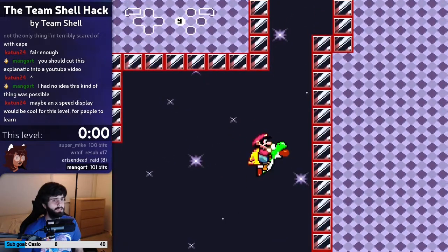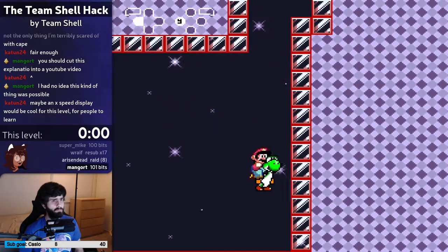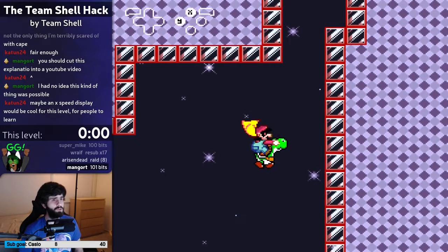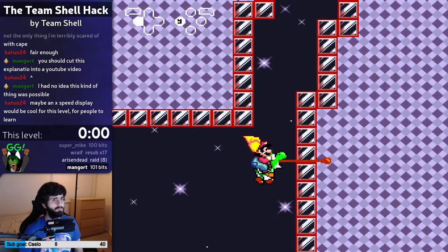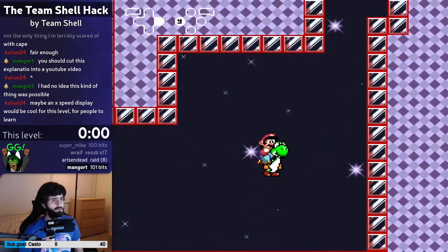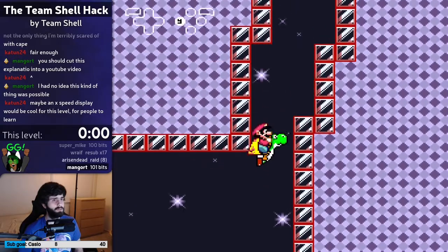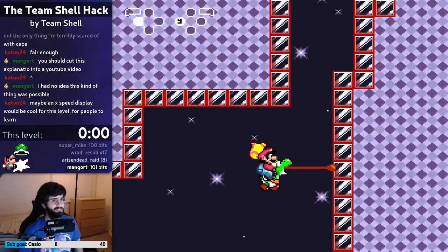That didn't work — that was two speed, so you need to do it again, get at least eight speed, and then tap B right at the start. You need one speed to be able to get through this part, so you keep that one speed and be really precise with your timing to squeeze all the way up through here. Pretty hard.